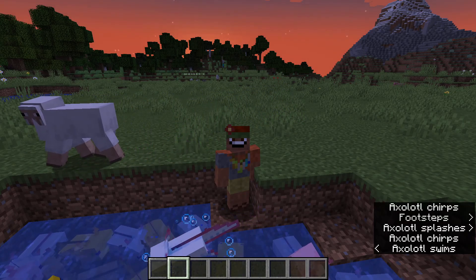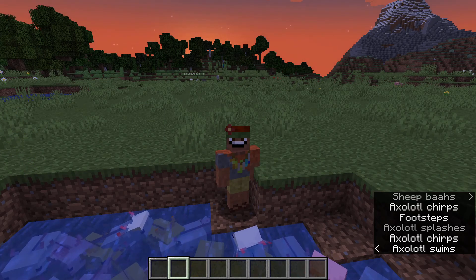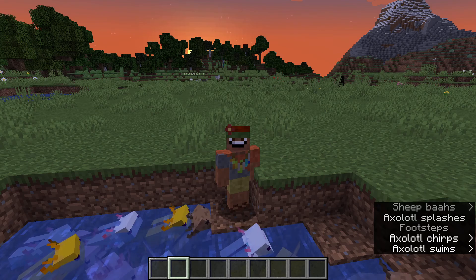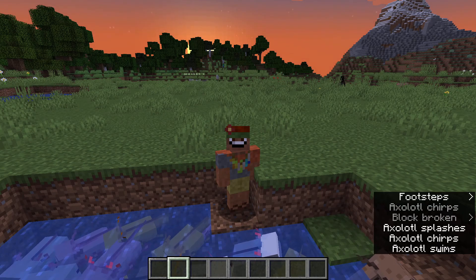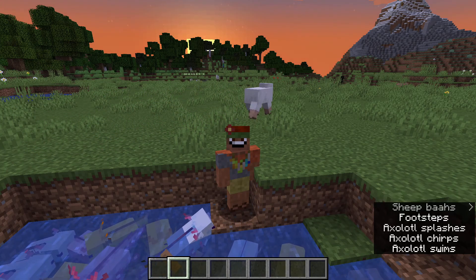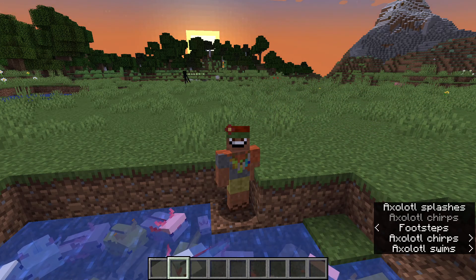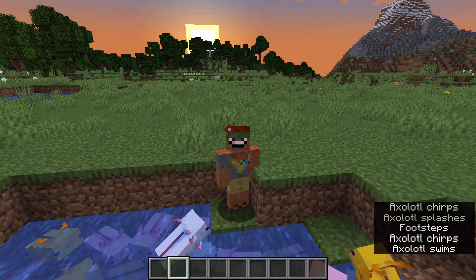That's how you find moss before the new biomes, which will come in 1.18 this holiday season. In infested blocks, it will now take half the time to mine the regular block if it is infested. For example, infested stone will take half the time to mine as a regular stone block — so it's a little easier to tell if it's infested, because before it would automatically break and spawn a silverfish, which was scary.